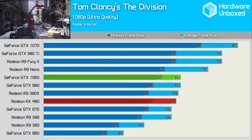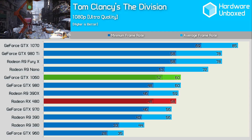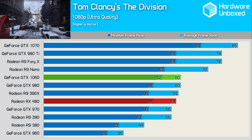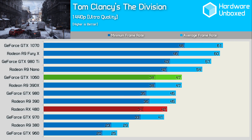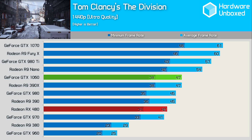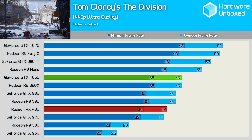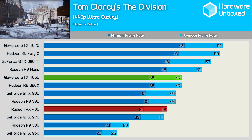In The Division at 1080p, we find a very close battle between the GTX 1060 and RX 480 — NVIDIA wins out but only by a very slim 3% margin. At 1440p, the 1060 pulls further ahead of the 480, extending the margin to 12%. This saw the 1060 beat the 980 by a 4% margin while it matched the 390X.